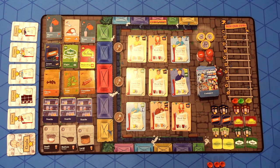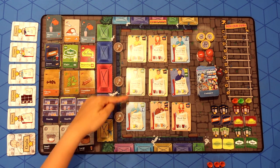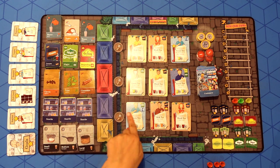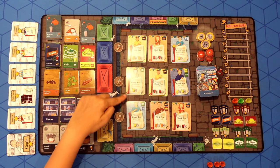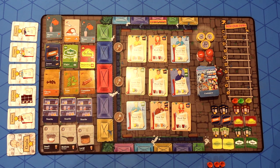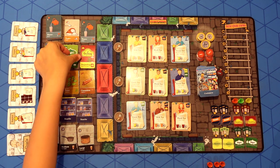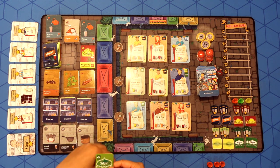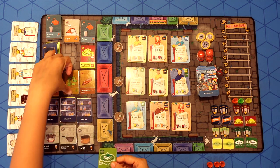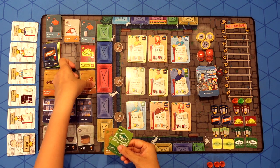Now let's dive into a player's turn in more detail. You can serve customers who are standing in the same column or same row. On observing the Mela, you can see that there are two customers in the same column who are asking for green tea. So let's prepare some green tea now. We pick a green tea leaf that is available to us, which is Nilgiri. And we see that there are additives requested as well, so we will pick any two additives open to us.